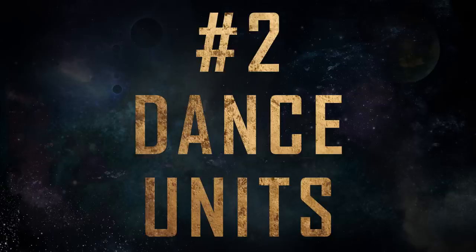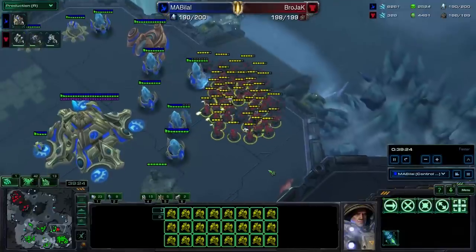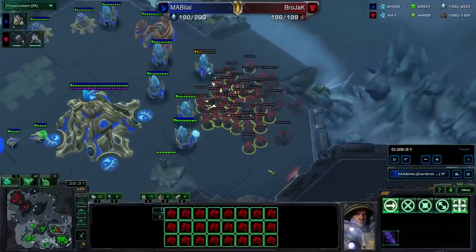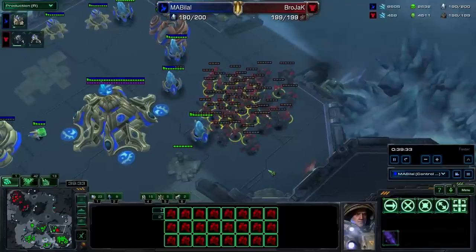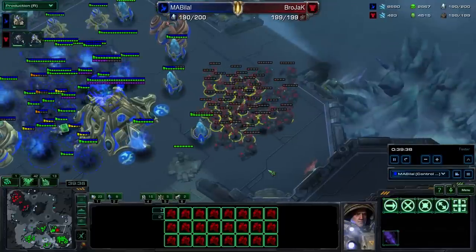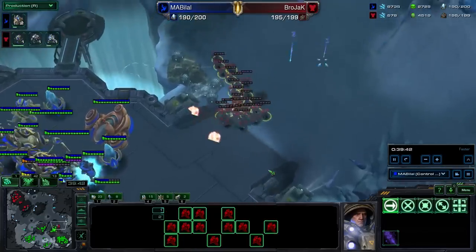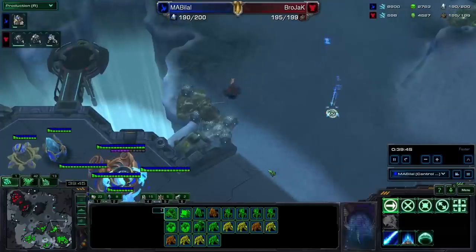Number 2: Dance units. Winners dance the units, so if you're a winner, you will too. As soon as the game is not worth playing anymore, start massing up any kind of unit that can dance and hide them all around the map. Then start sending them into your opponent's vision, type in backslash dance, and then run it away.